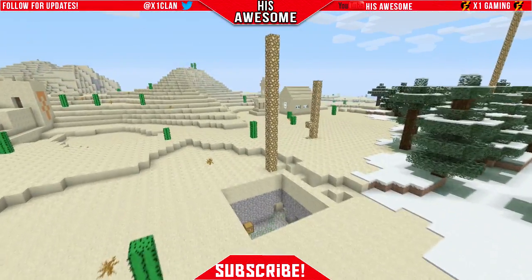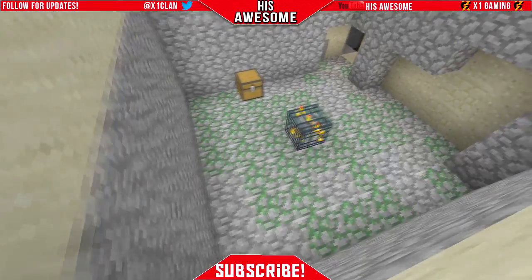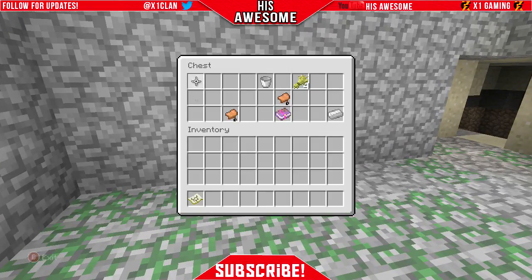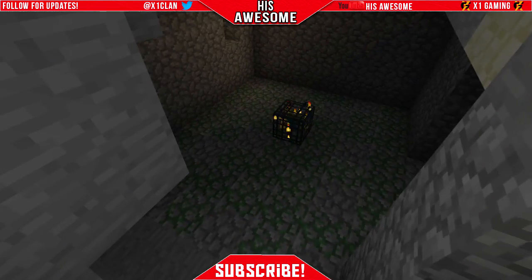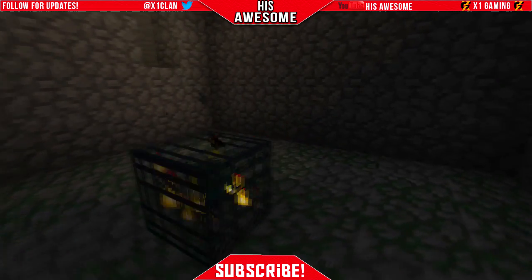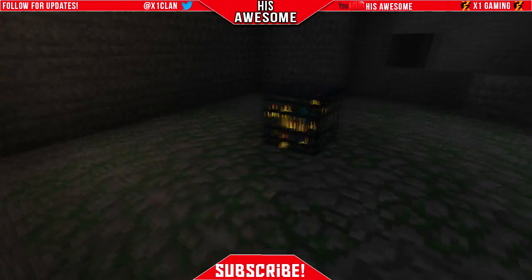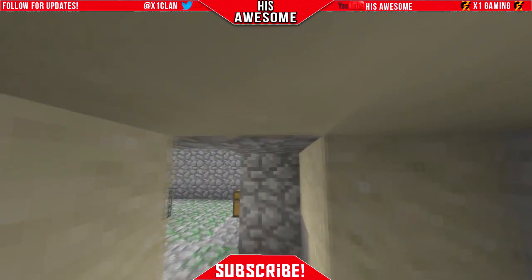Right at the spawn point there is a monster spawner which has a book in it. Then if you come down there's another zombie spawner, which is so cool because you can make an XP farm and gather resources from there. It doesn't have a chest though, so there's no loot on it, which completely sucks.